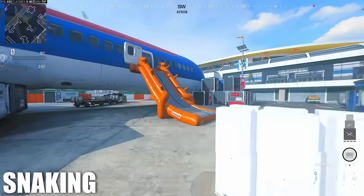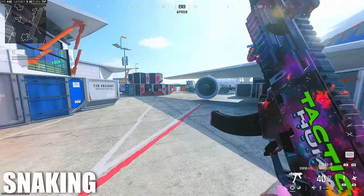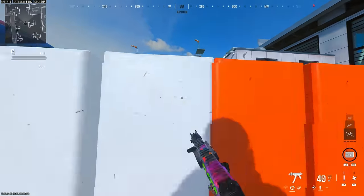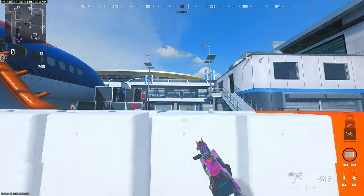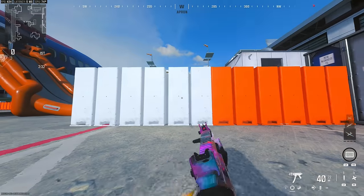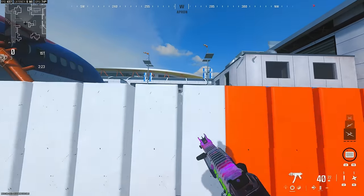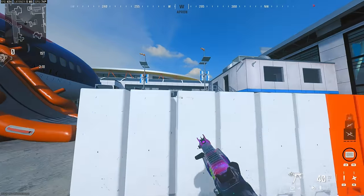Next thing I want to go over is snaking. I'm going over all the simple stuff first because I want you guys to have the basics down before we get into twisting, redirecting, and misdirections. This is for more competitive play. What you're going to want to do is find cover — a ledge you can head glitch behind, crouch behind, or prone behind. Then you prone backwards with your left stick, run up, prone backwards, run up — very quickly.